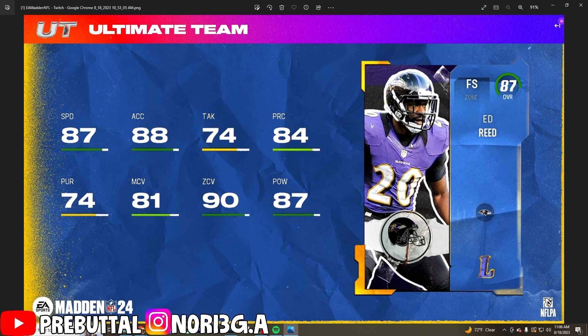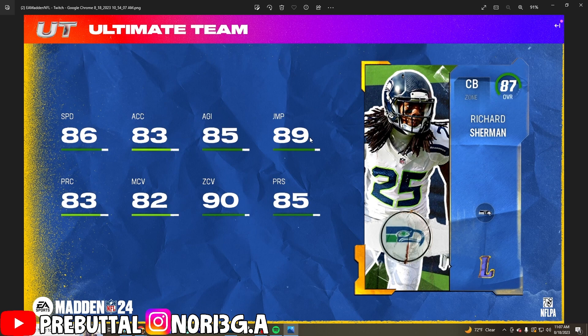The next player is Ed Reed, who gets Pick Artist and Deep Zone KO — really good to have. That 90 zone coverage is going to show, and you don't even really have to user him, but he's still going to be a great user with 87 speed and 87 power. The one thing that does suck is his man coverage, but this isn't a man year — this is a zone year — so this card is phenomenal.